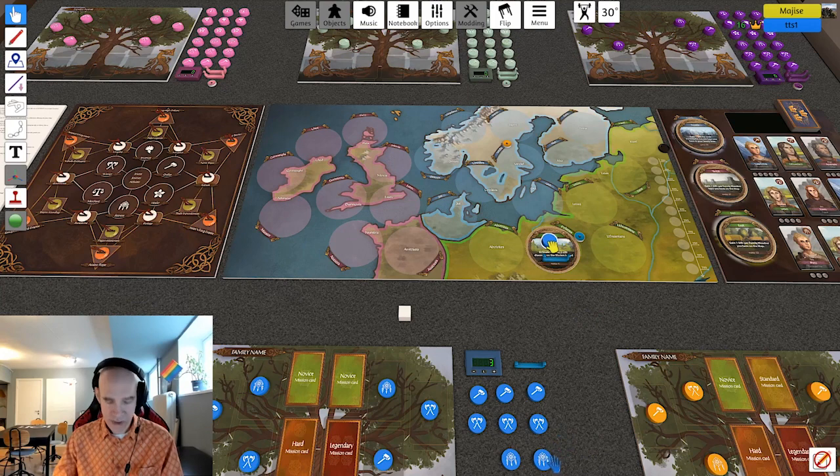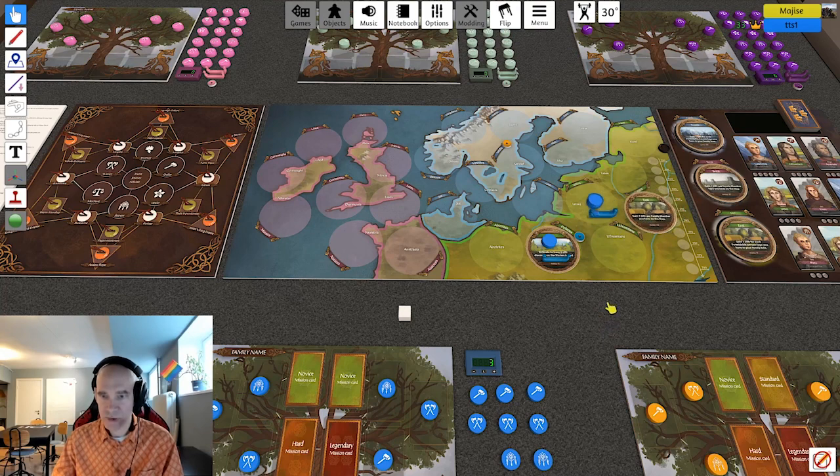Every time you do an action, you flip that family member. So you can easily count that you have done four actions by summing up the number of flipped family members plus ships. Robin chooses to journey twice — both journeys go to places in his own region — costing him one action each, so two actions total for journeys, and two more for establishing ventures.